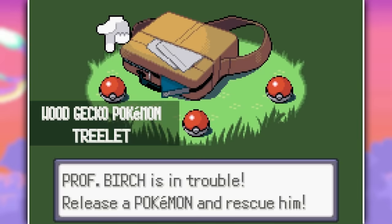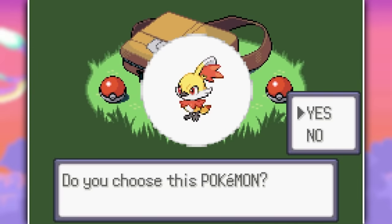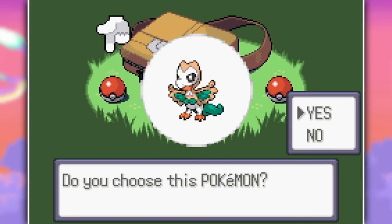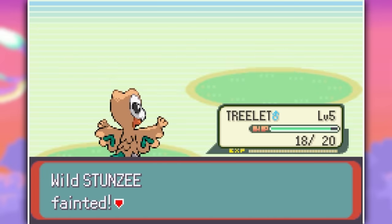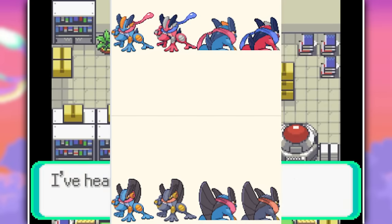We jump right into the game and check out the starters. We can pick between Torkin, Frokip, or Trilet. Since I picked Frokip in my other video, I'll be going with Trilet for this one. We'll be able to capture the other two starters later on in the game, so it doesn't really matter which one we get, even though the starters you pick here do have a different final evolution form than the ones you can capture in the wild.